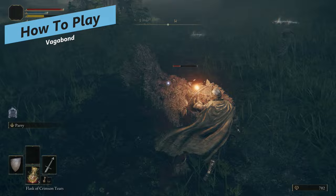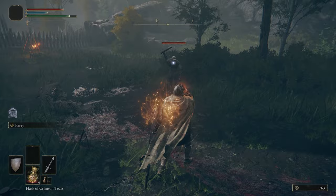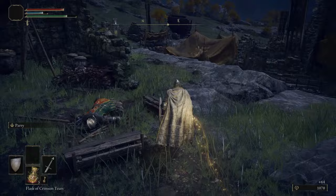In combat, you'll mostly be holding your block and tanking hits that come towards you. When appropriate, you can counter with a guard counter by blocking an attack and then heavy attacking as a follow-up. You'll hear a little sound and deal a decent amount of damage. It also does a lot of poise damage so you can often stagger enemies.